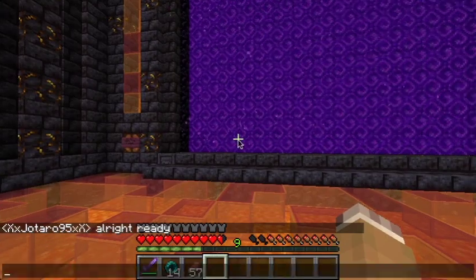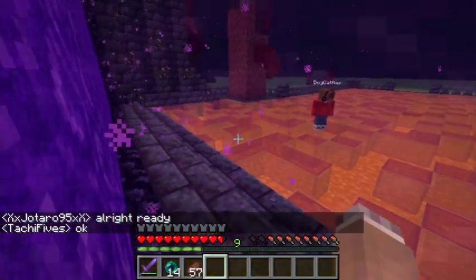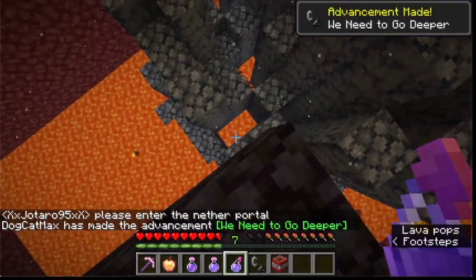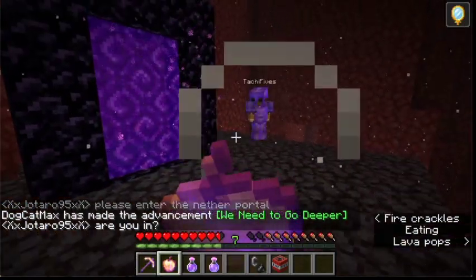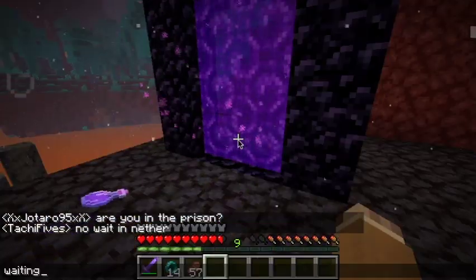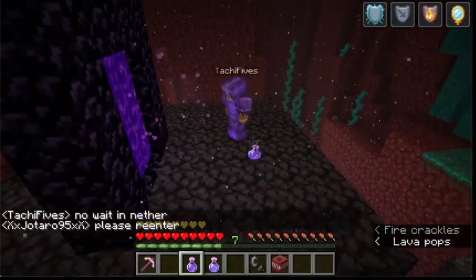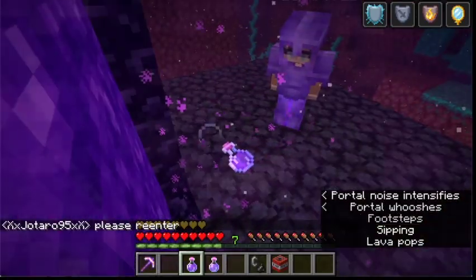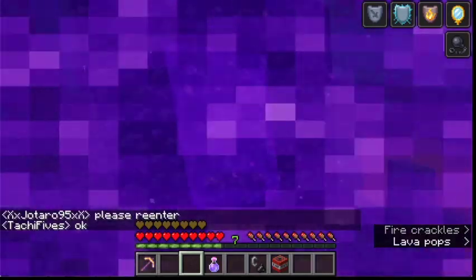Upon receiving the go-ahead to enter the nether portal, I entered using my own account with the alt account following me. Once in the nether, I switched to the alt account and splashed it with invisibility, then ate an enchanted golden apple. Then, given the go-ahead to re-enter the nether portal, I did this first with the alt account, drinking the potion of slow falling while entering the portal, then tossing out the bottle while still in the nether.